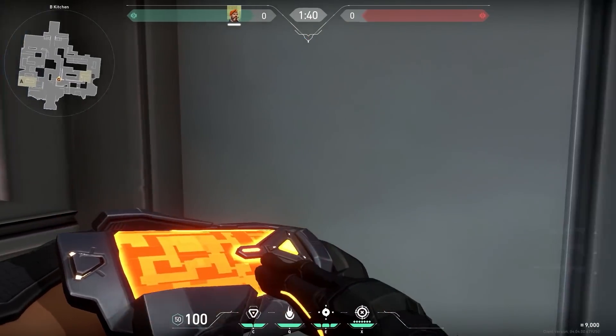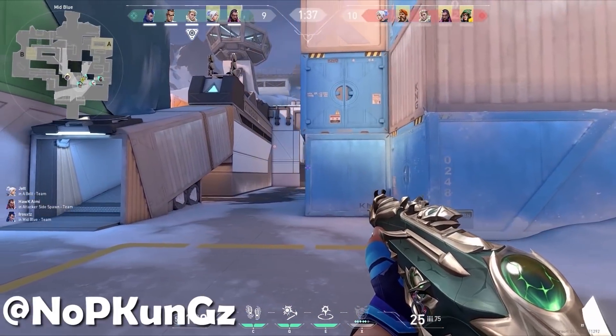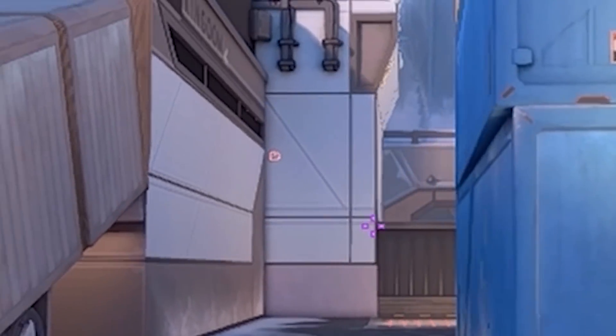I'm not sure if this is a bug and it will get fixed, but as of now, don't use your Brimstone smoke close to thin walls or this might happen — the enemy saw through the wall. Fatty OP.